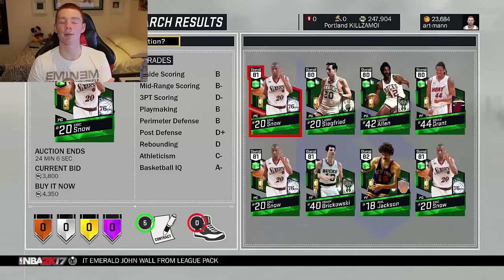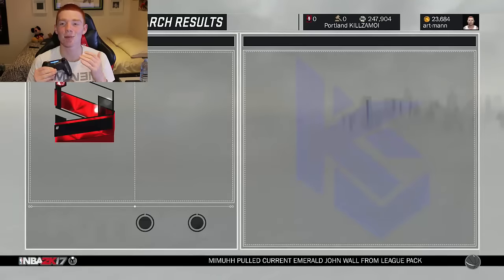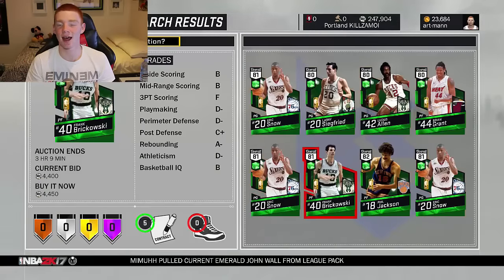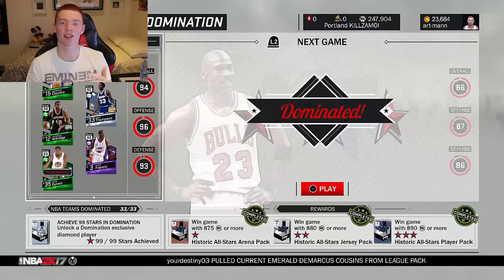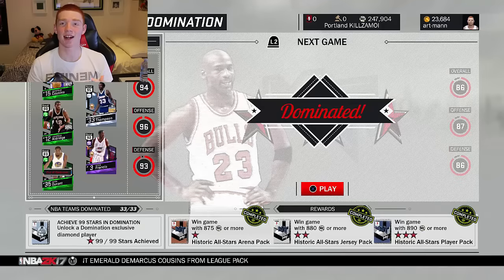We've got a few emerald players up now and these are the historic emeralds. This one here is 4,600, so that's basically the minimum you can get. I don't think all of these are going to sell, but 4,600 plus 5,000 plus 1,000 is 5,600 MT per game. For you guys that would be 184,000 MT just from historic domination. Then add the 66,000 from regular domination and you've got 250,000 MT.